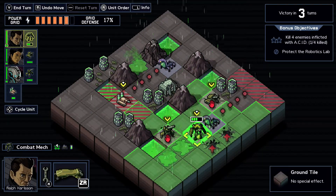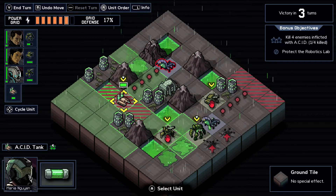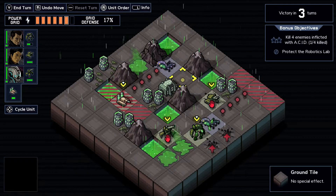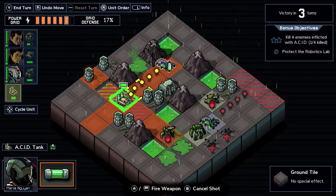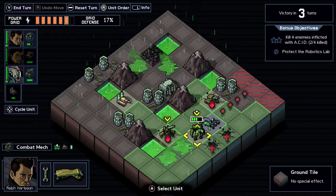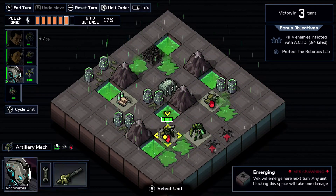We take double damage so we're not gonna block with Ralph. We'll end up with two Vek remaining and need to kill one more Vek covered in acid. Boom - you're dead, and terraforming, and we kill you. Decent enough.